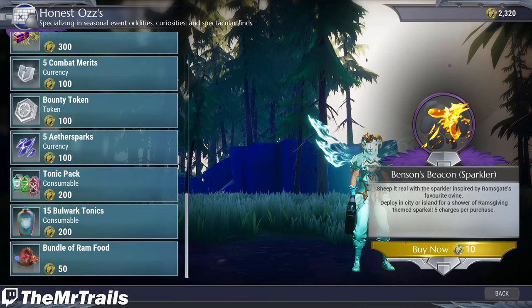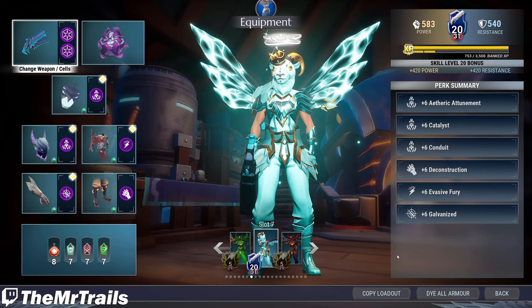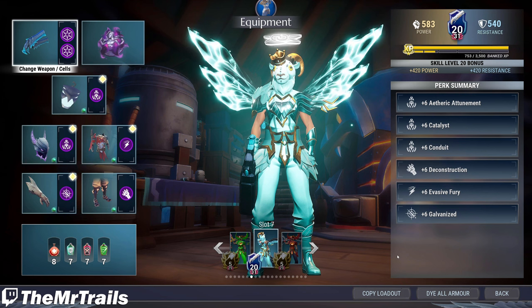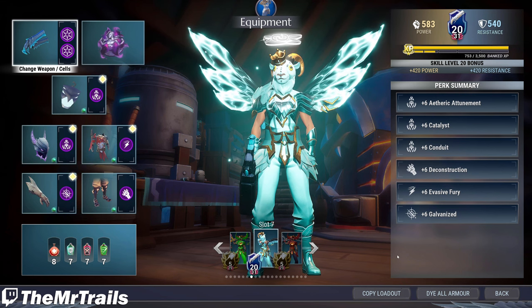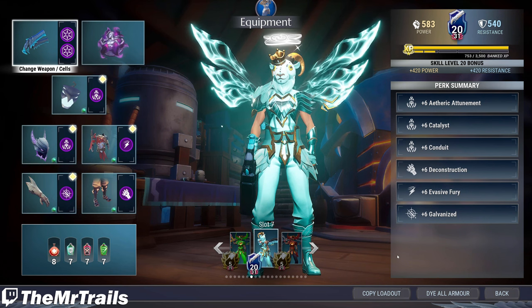One thing I do want to point out that was incorrect in my notes about the event: the bundle of ram food is only 50 tokens instead of 200, so you only need 500 tokens to get the crown and complete the quest. That's basically going to do it for this one, guys. Thank you for watching — hopefully this helped you out. If it did, drop a like and subscribe to the channel. I've been Trevor, I go by Mr. Trails, and I'll catch you guys next time.